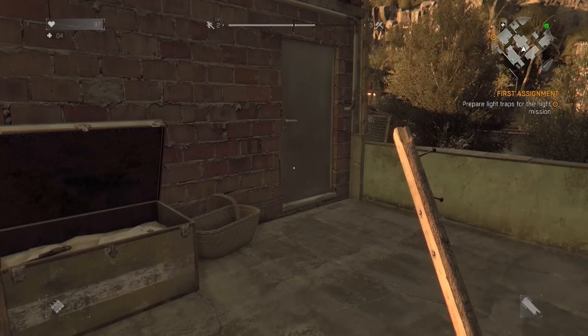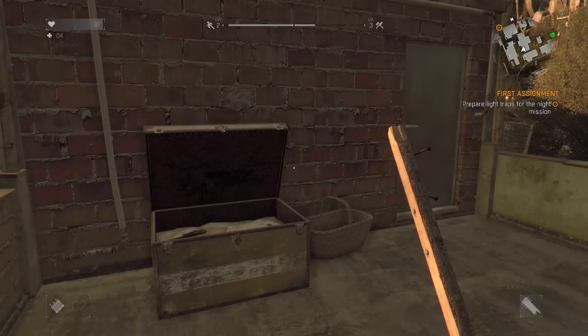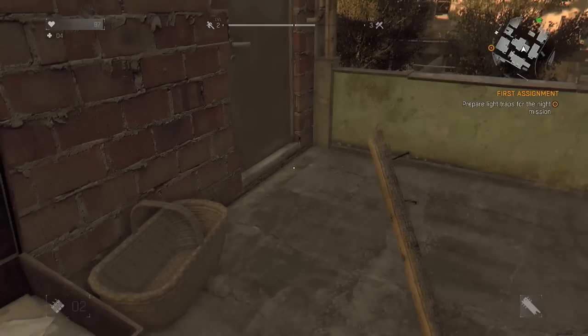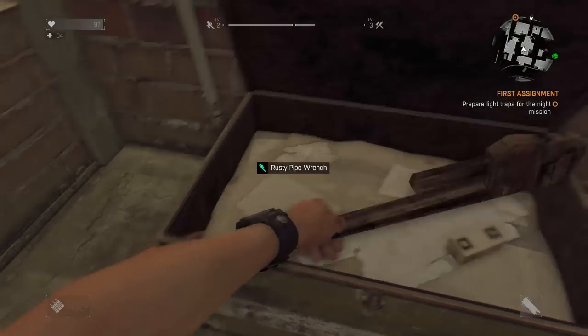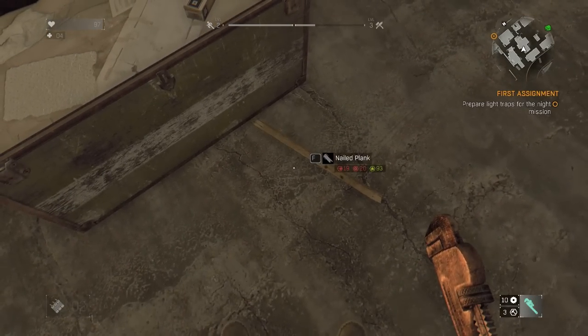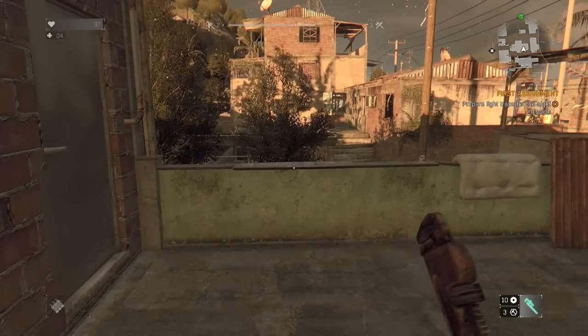Welcome back to the Nerdcast for the next episode of Dying Light and our little preview playthrough of the first couple hours. I just popped open this chest in between episodes because I was fiddling with stuff. There's a rusty pipe wrench in here, so I'm gonna take it. I don't want to drop my nailed plank though. Get rid of the nailed plank — that's fine. And we got Pit Fighter, which is a weapon upgrade.